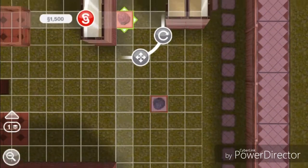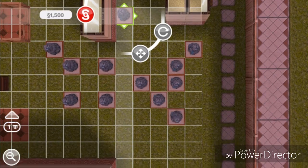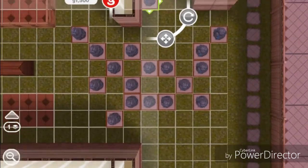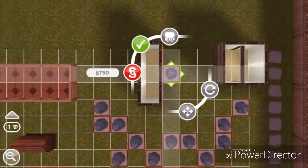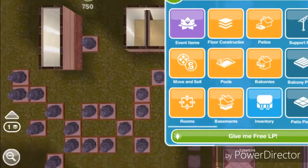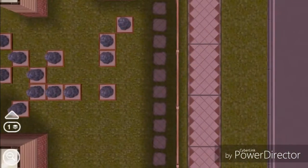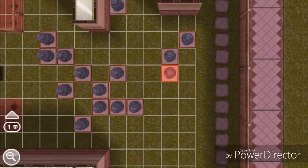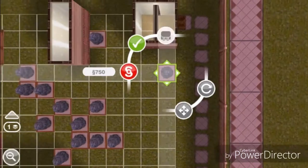Now it is duplicated — you have more than you started with. You can use this to get more simoleons since each deposit sells for 750 simoleons. Just add all of these to your inventory — it will take a while but you'll end up with a lot of deposits.